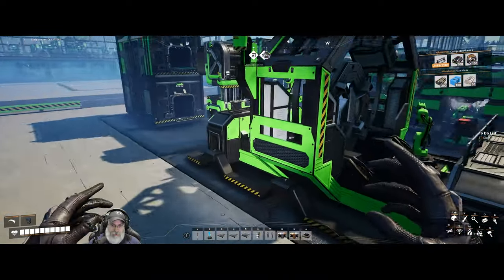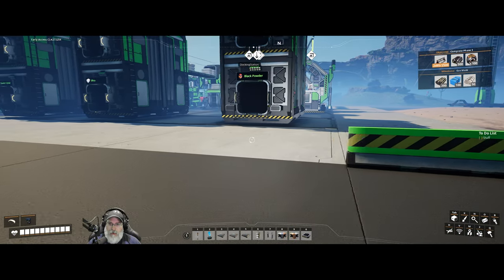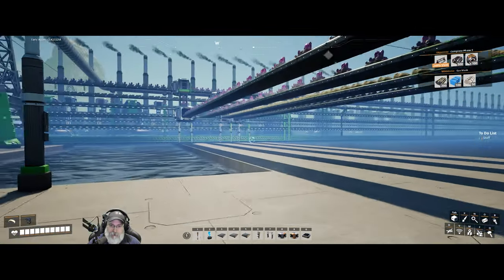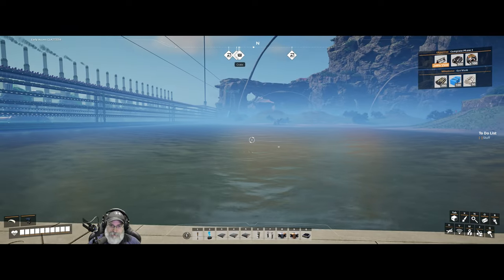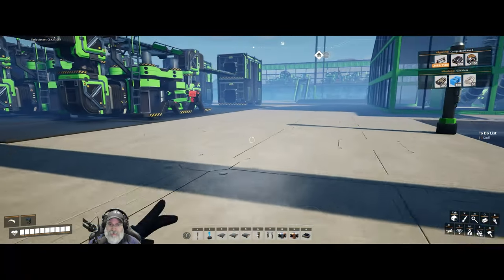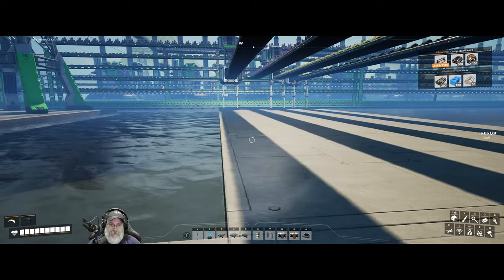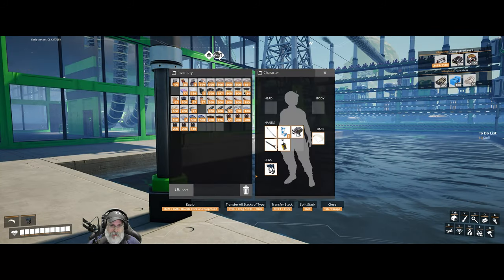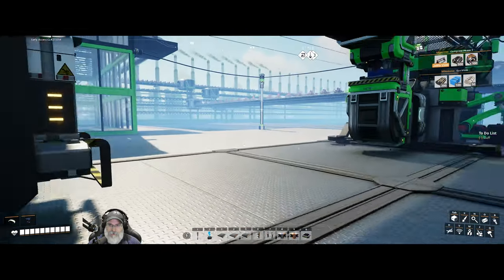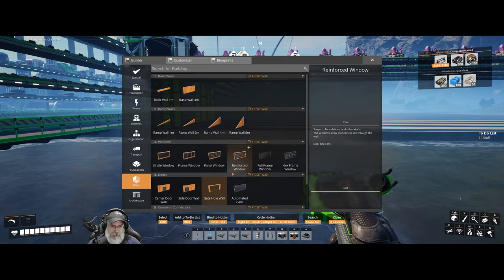Now because this build is just its own thing and I'm not planning on doing anything more with it later, we're going to go ahead and enclose it. I think I'm also going to cover the conveyor lines too, and I'm gonna do this same thing out at the big conveyor roadway. The only reason I haven't yet is because I needed to start making silica — I'm planning on using a lot of glass. For this build I currently have 159 silica, let's grab some more. I think we're going to try this hex frame window.